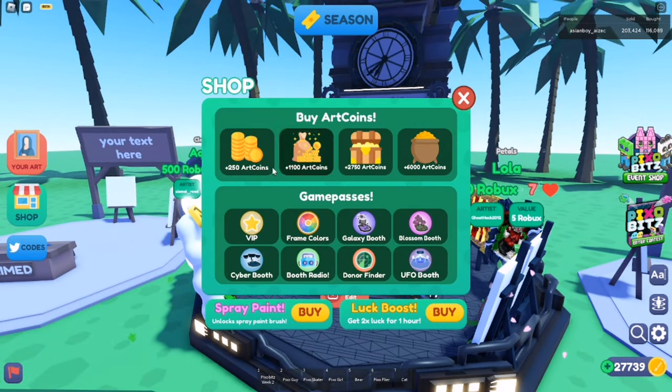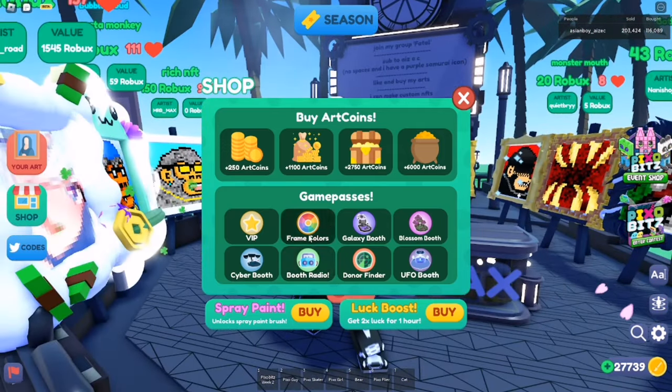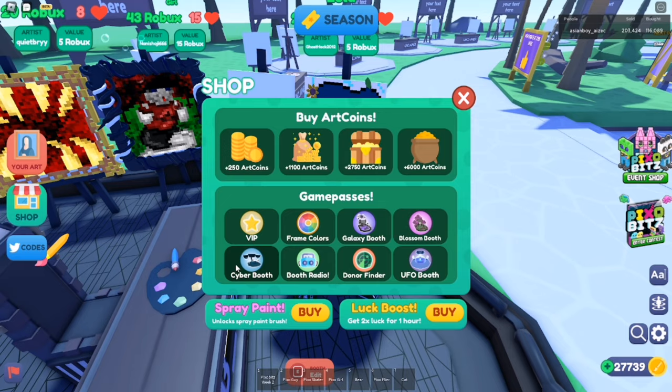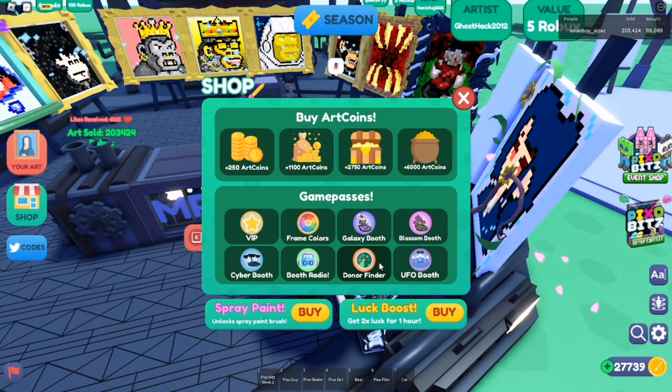Let's talk about the store — you can buy art coins there, which will help a lot on auction arts. If you buy VIP, you will get a VIP tag, rainbow brush, an exclusive castle booth, and two times luck with frame colors. You can make your frame in any color. As you can see here, the frame color is purple. There are also four booths you can buy, and with the radio you can put music in your booth.